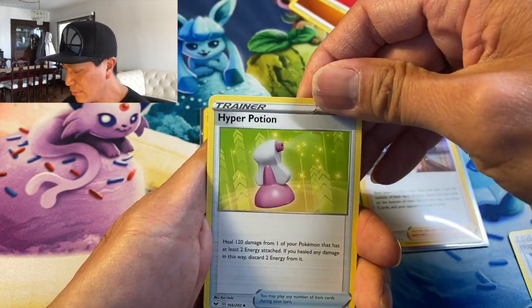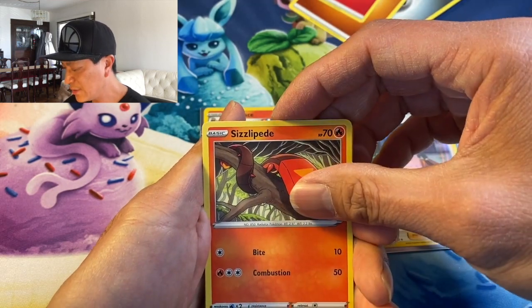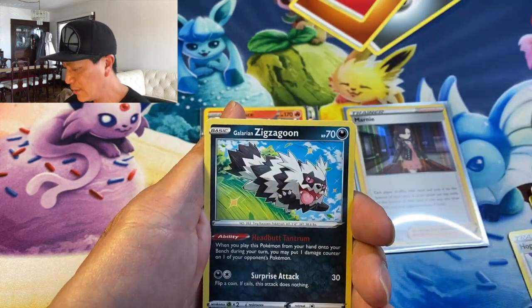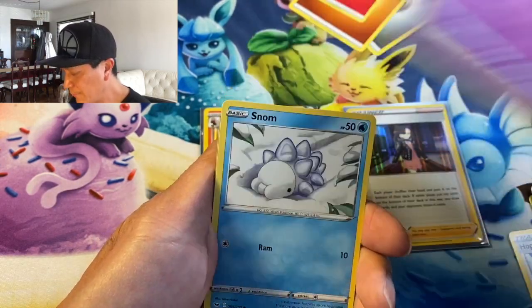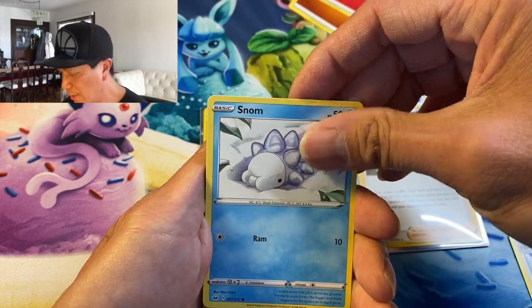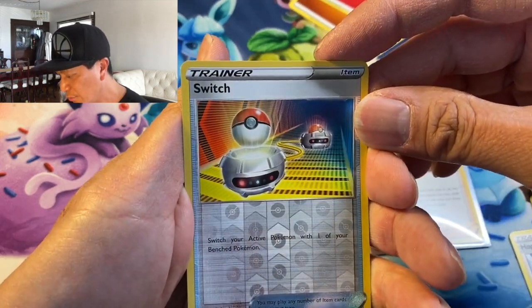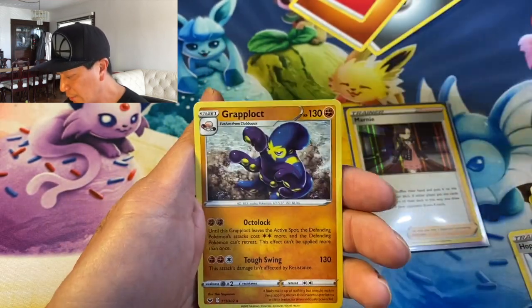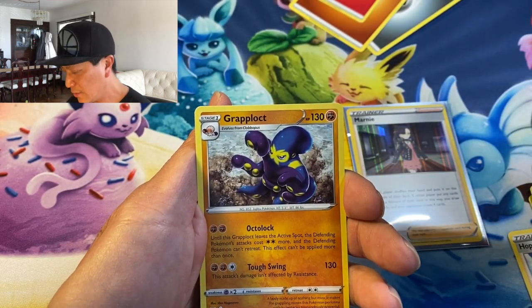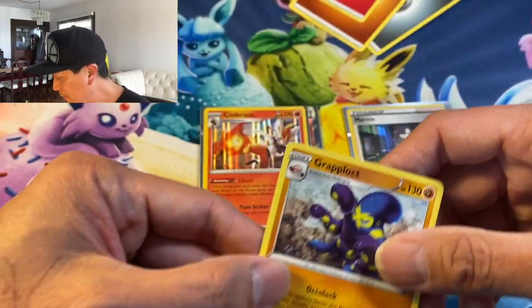We got Galarian Stunfisk, Hyper Potion — oh nice — Chinchou, Sizzlipede, Galarian Zigzagoon, Mudbray, Snom, Switch — cool reverse, nice artwork there — and the last card is Wraithbell non-holo rare. Okay, more packs, guys!